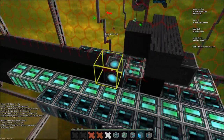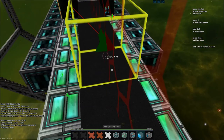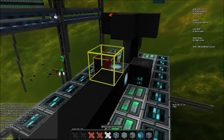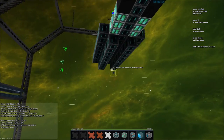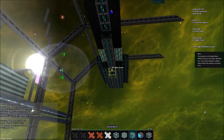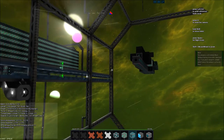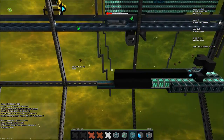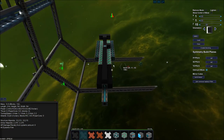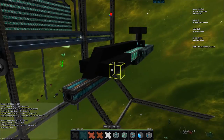We'll put our cannon computer here. We're going to have to unset the symmetry because we only want one cannon computer. We'll put our barrels along like this, all the way out - maybe they'll stick out in front a little bit. There we go, like that. That'll be okay.